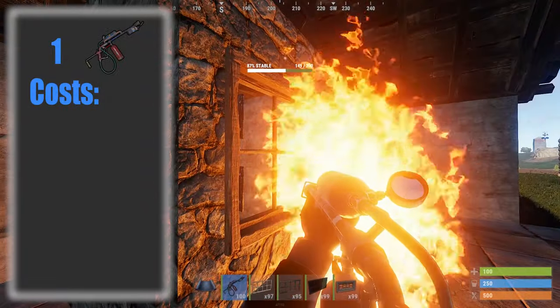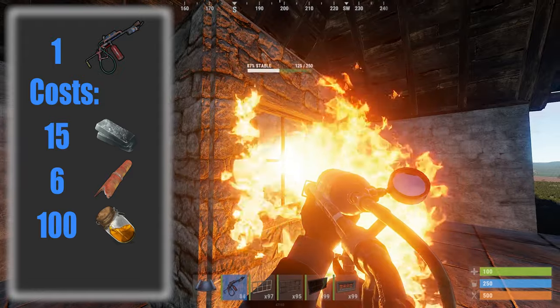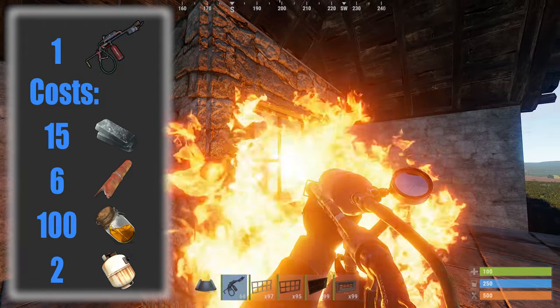A flamethrower costs 15 HQM, 6 metal pipes, 100 low grade fuel and 2 empty propane tanks to craft.